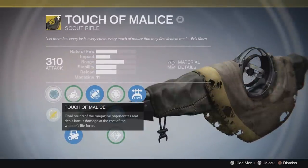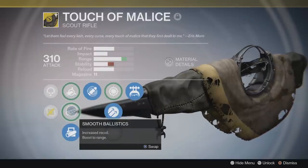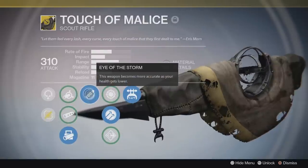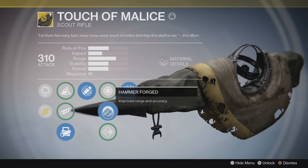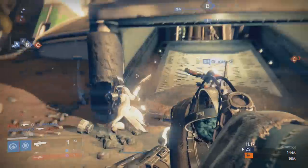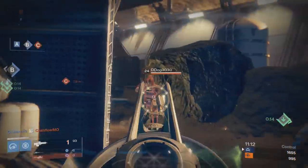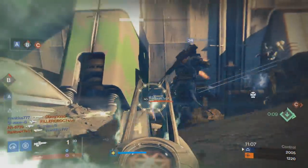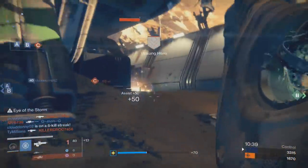All Touch of Malice weapons are the same since they're exotics — they all deal kinetic damage. For ballistics, you have three options: Soft Ballistics, which cuts recoil but also cuts impact; Smooth Ballistics, which increases recoil but also range; and Smart Drift Control, which produces predictable and controllable recoil but slightly cuts into range. My choice is Smart Drift Control, simply because predictable recoil is very easy to counter and the range hit is not a large detriment.